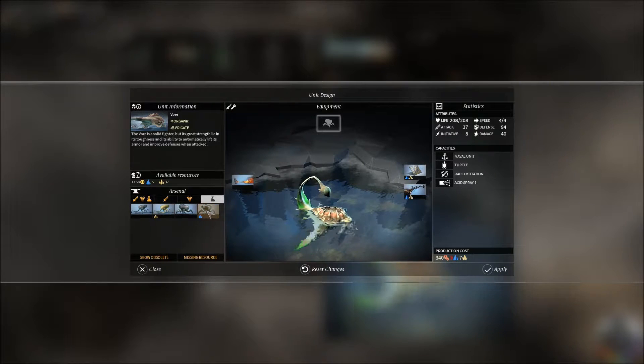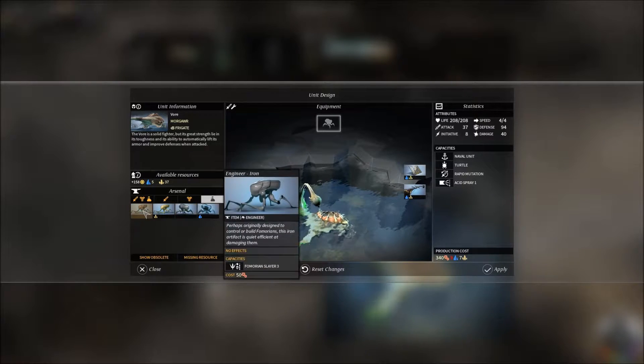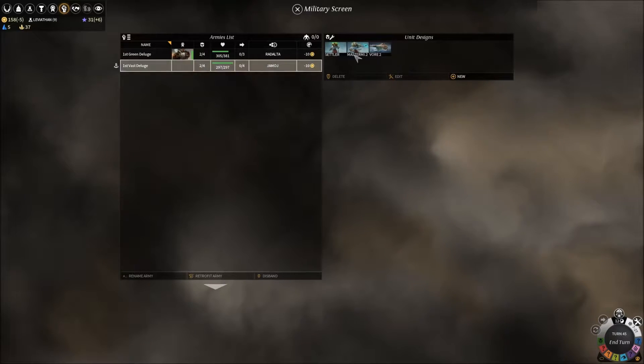The Fomorian Slayer gives extra coastal movement. There's also extra defense when defending a fortress, and extra vision. We'll take the Fomorian Slayer because it doesn't involve spending quite as much glassteel and titanium — that's a pretty good thing for us right now. So we've changed their default design.